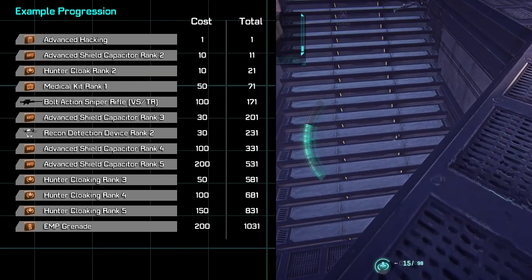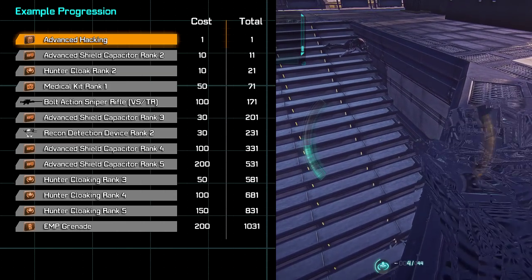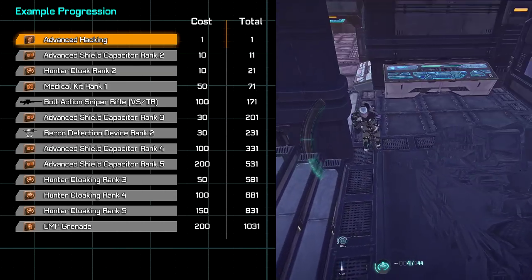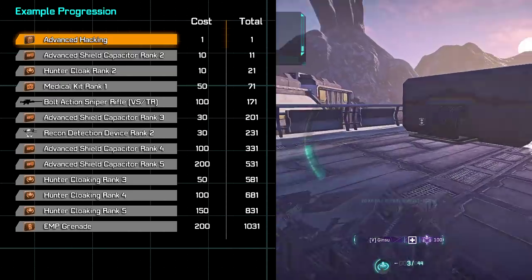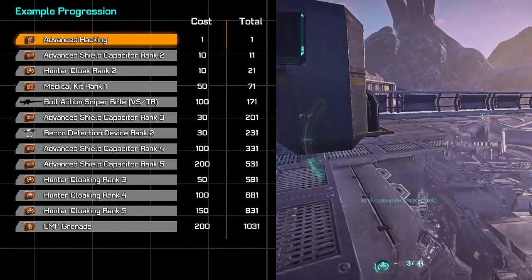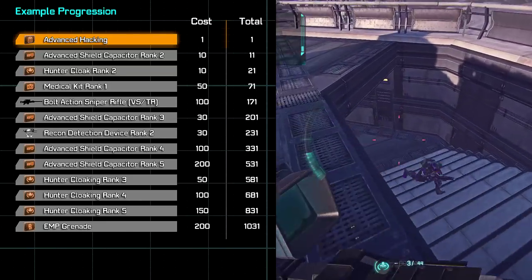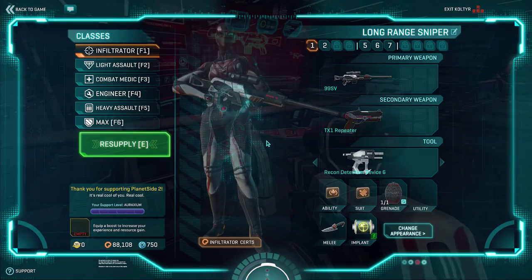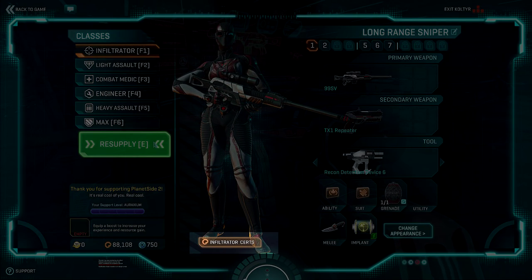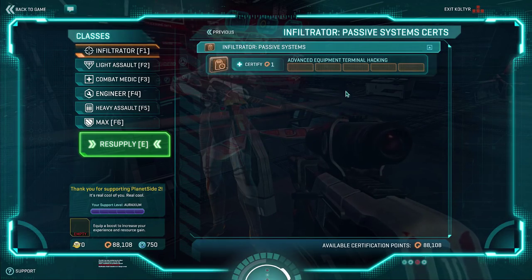The first thing we're going to do is throw a point into your hacking speed passive upgrade. Honestly, you won't get too much play out of this in most cases, but it's only one point and it's good to have at least that additional 10% to your hacking speed if you ever find yourself near an enemy base turret or a console. To find your passive certs, click on the certification button near the infiltrator's feet in your loadout menu.